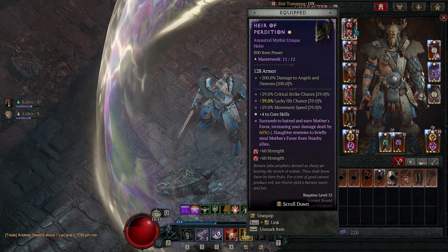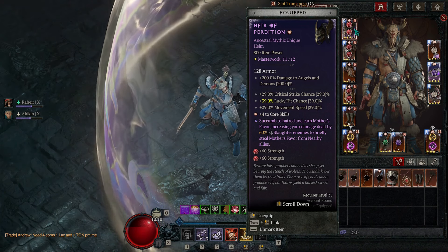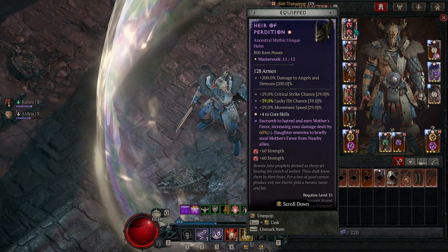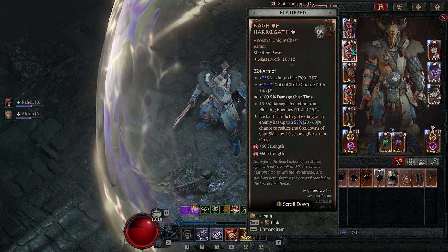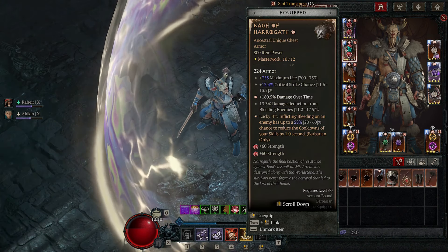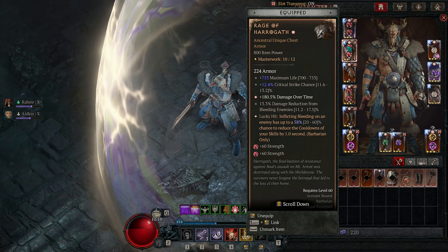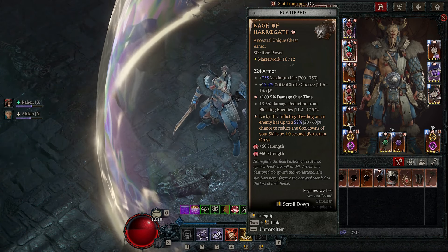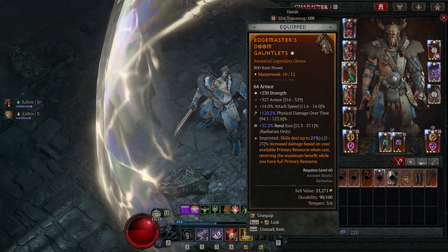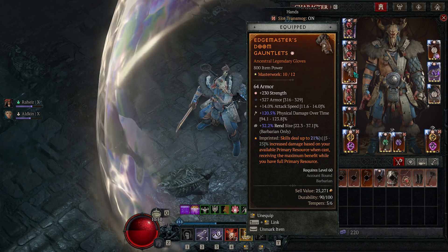In the helmet we have the Heir of Perdition — I got lucky and got a greater affix on core skills. With the Rend setup we don't need any more critical strike chance, so we wanted it on lucky hit chance, because the more lucky hit we have the more the Rage of Haragath works for us. You would either want your Masterworking to hit on lucky hit or core skills. Next we have the Rage of Haragath — I finally found an upgrade. We'd like to have a greater affix on maximum life. Absolutely amazing chest piece, must-need for any bleed build. We did get some new gloves because we are now missing some armor — with the Harlequin Crest that usually has our armor, so I put armor on my gloves. Not ideal but necessary.